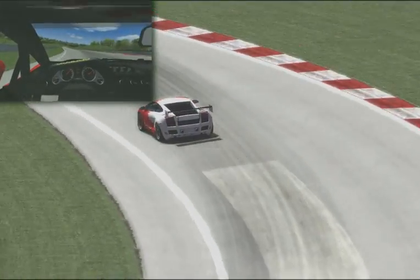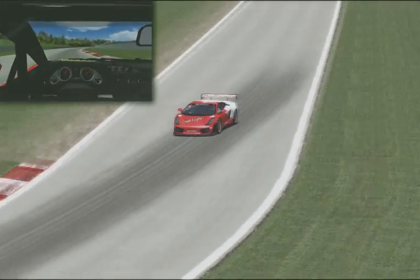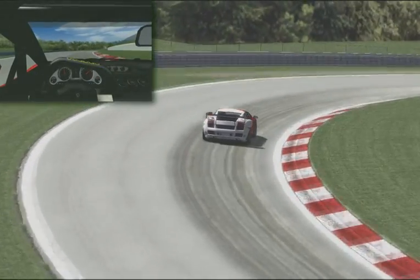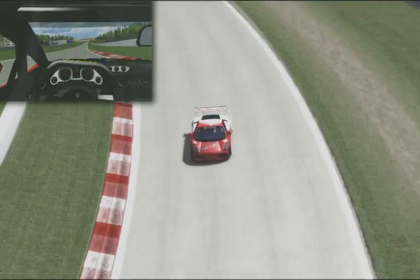Onto a short straightaway, heading up into turn three, back hard on the gas again around three — it throws you all the way to the outside. Up to fifth, eventually up to sixth, carrying more speed as it feeds you into the left-hand turn four.